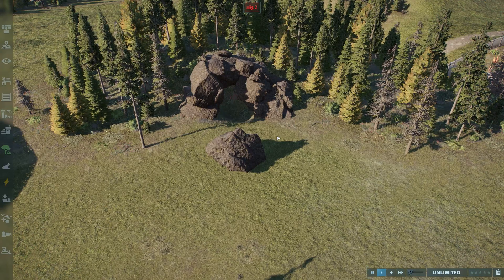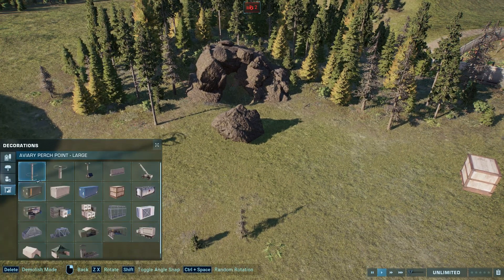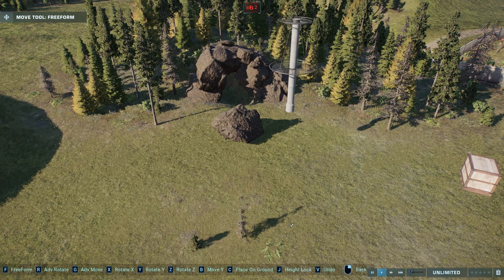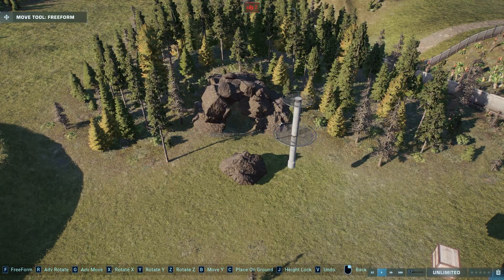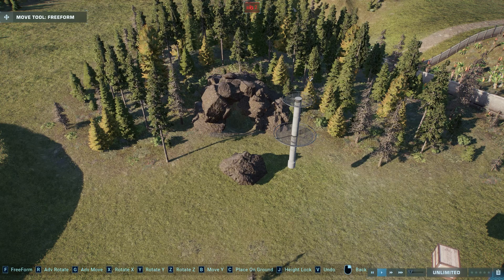I fixed the items that didn't want to move up and down, so rocks can move up and down, as can any other decoration. To do this, I had to disable ground stopping, so the ground can now move above or below the rocks, whereas in vanilla the rocks would always stick to the ground. There is a config option to disable this if you want.